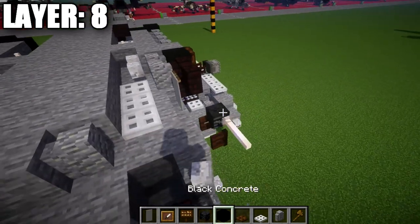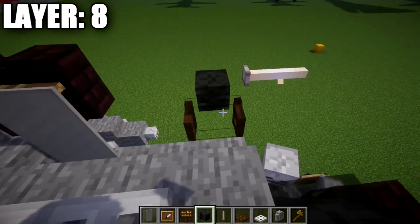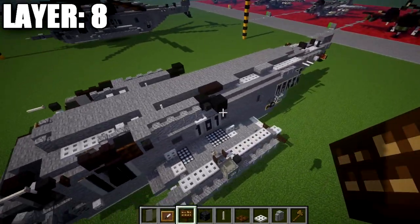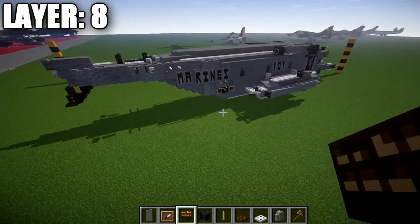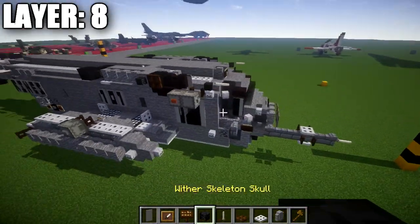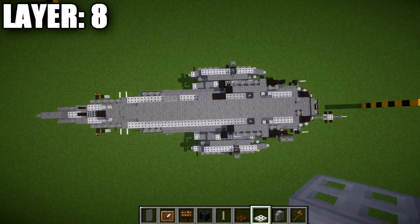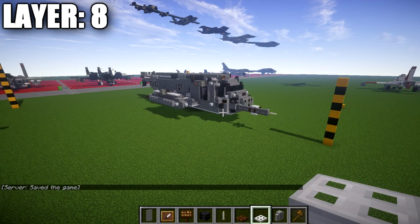Going back up to the front: place two andesite walls on those two blocks, then five stone blocks back. Place a black concrete block, one coming off it at an angle, and wither skeleton skulls on both sides. Place an item frame on the black concrete block with a black stained glass pane in it. Then go to the sides: place four andesite walls, a stone block, a black concrete block forward, two nether brick walls forward, and a light gray banner on the side of the first wall. Place a dark oak wood trapdoor on the side of the black concrete block and a wither skeleton skull off the stone block — same thing on both sides. That concludes layer number eight.